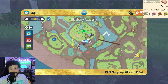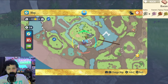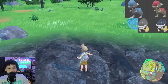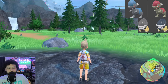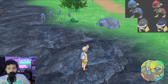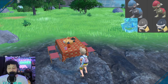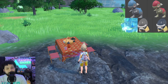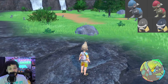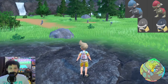Next up is Cranidos and Shieldon. These can be isolated shiny hunted with a Rock type sandwich just east of the Canyon Outdoor Classroom. These are version exclusives, but I'm doing the exact same spot for both — you want to be right here where there's a rock on your left, a little patch of grass in the middle, and a tree to your right. You get a full 15-spawn reset for both with a Rock type sandwich. I would not recommend a Steel type sandwich for Shieldon as you'll also get Skarmory. Cranidos and Shieldon are probably a little easier to shiny hunt at night so you can better tell the blue versus standard color. Good luck.